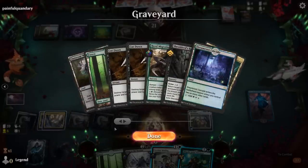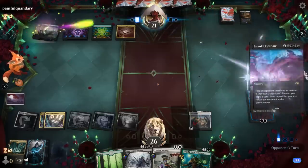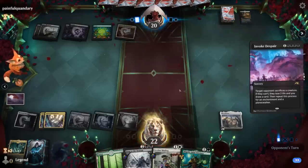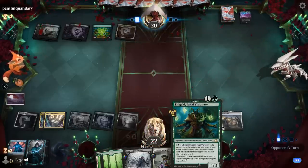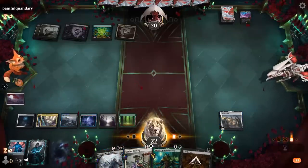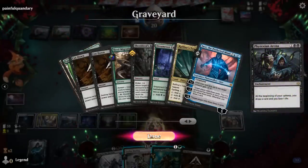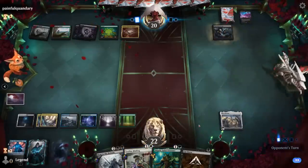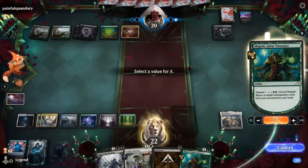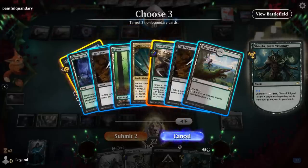I won't play Visionary yet — we'll hang on to it so it doesn't just die. Invoke Despair is a good one; that's going to hit Jace and draw two. Next turn we could get three cards back from the graveyard with the Visionary. Looking at Restoration, Herd Migration, and maybe Cut Down. Frex and Arena — might want to get rid of it with a Binding, although I'm sure the opponent can get rid of enchantments here.